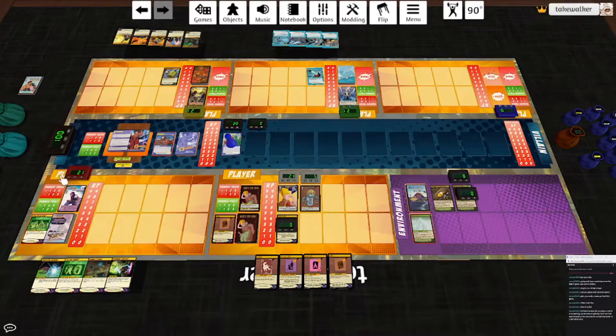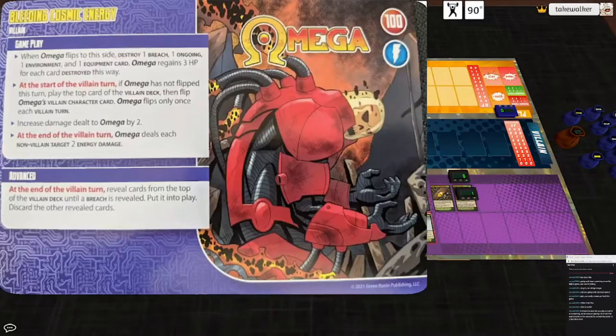Elemental Awakening — we get Magma's Rage, second highest for one. That's literally anybody; let's have it be Chrono Ranger, he doesn't mind taking one damage. Omega flips. Flip to the side: destroy a Breach, an ongoing, an environment, and an equipment card. First off, we destroy the Breach — that's cool. We've only got one ongoing and two equipment. We can get rid of Elemental Awakening though — that's nice.